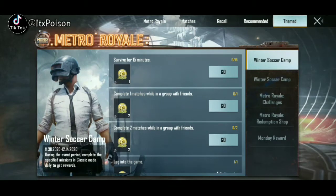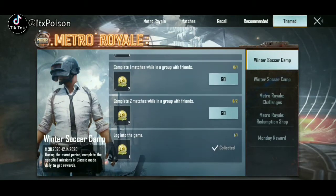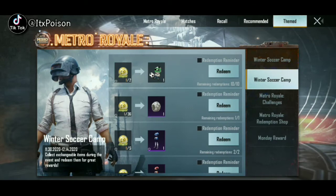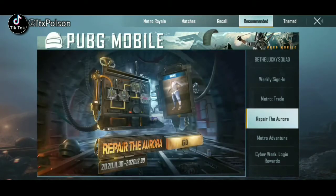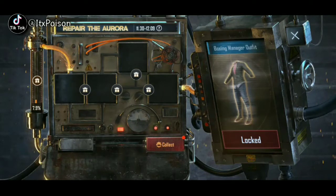In the theme I'll show you this is a new winter soccer camp event. You get free popularity and some temporary rewards. You can come from the fourth number to 'Repair the Aurora.' This event runs from 30th November to 8th or 9th December. You need to collect the outfit before it ends, because after that you won't be able to get it.